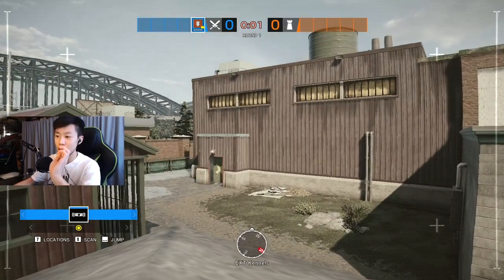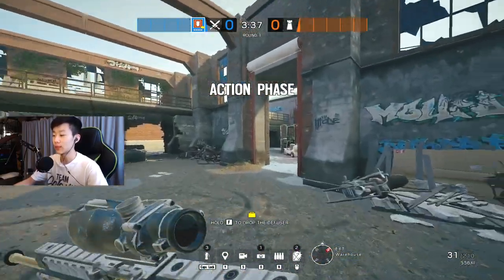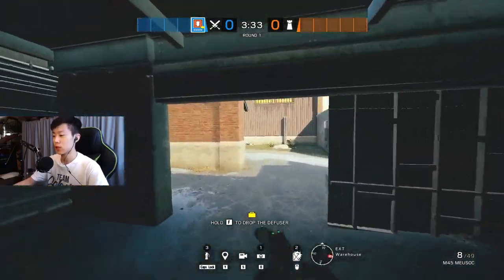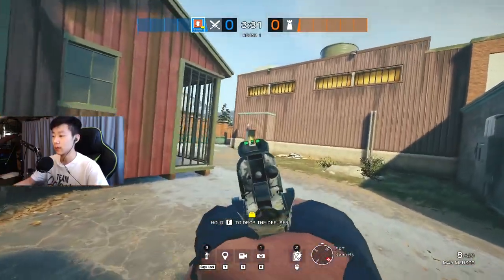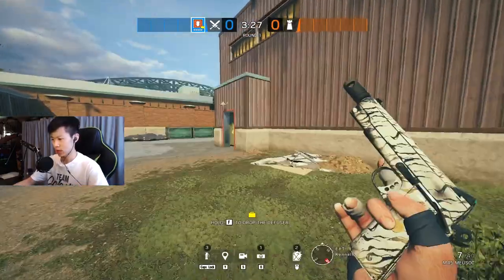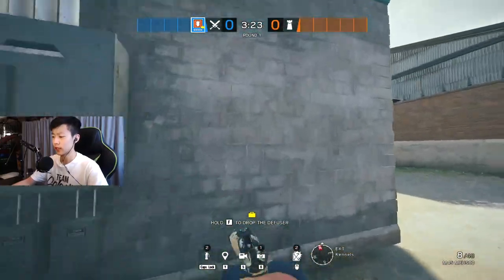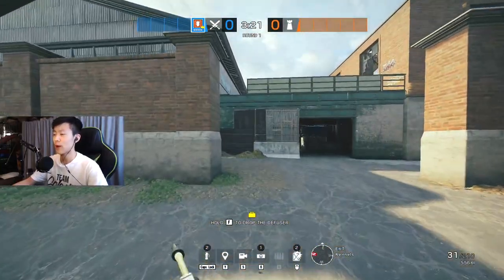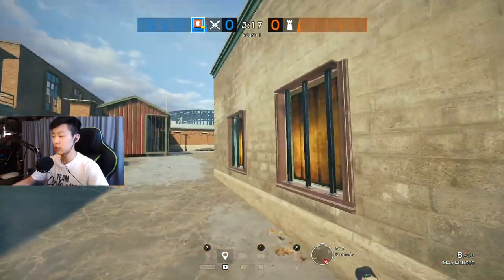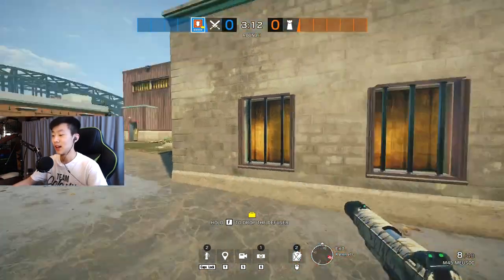Clubhouse attacking is a good map for solo queue and for five-stacking because you can win this map solo while also playing as a team. I'm going to be showing you a lot of the hard breacher roles. If you're running Thermite — and if you do run Thermite, god bless you — here's what you want to do.